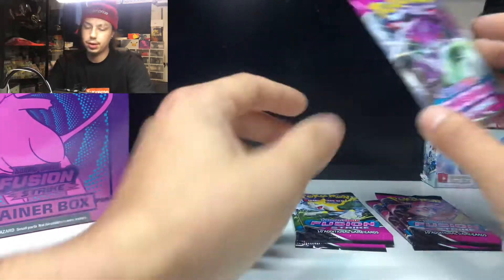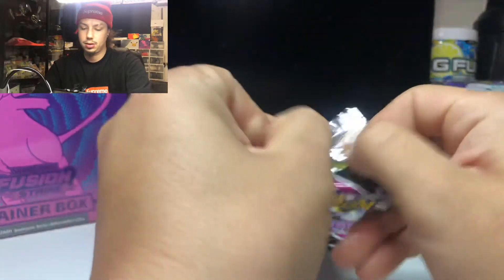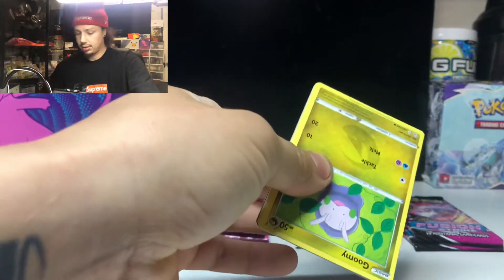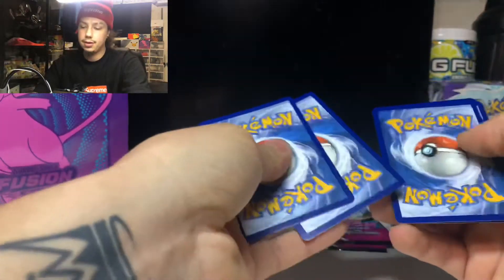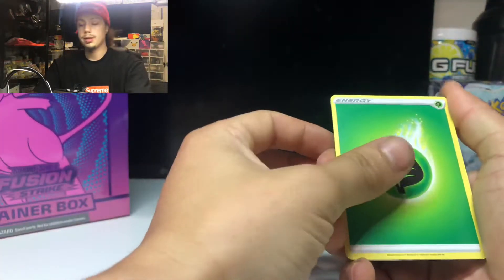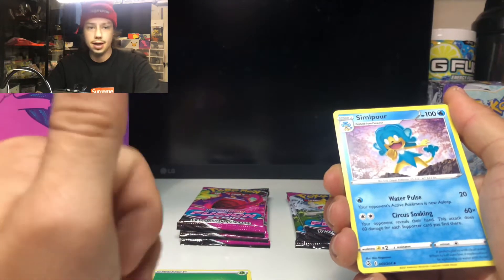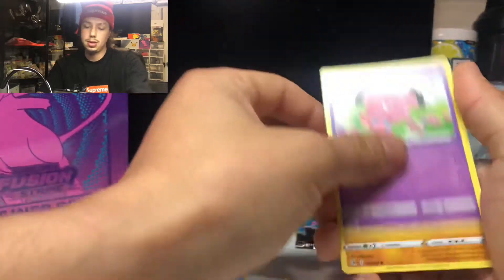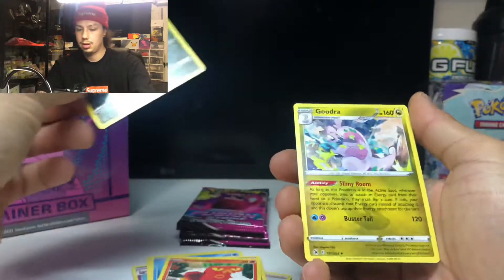Since we only got one Genesect pack, we'll do that one first. I haven't gotten any comments on the last post telling me which booster box to open next. We got a box of Chilling Reign and Evolving Skies booster boxes we're going to open up soon, so let me know which one you guys want me to open first. We got a Grimstar reverse holo — nice — and Goodra non-holo.